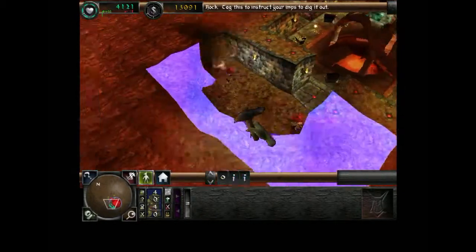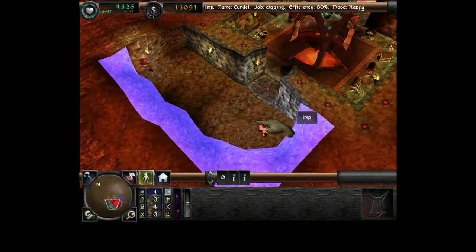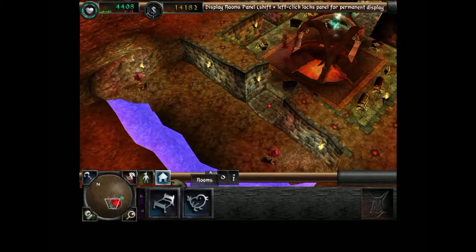You are ready to recruit more creatures to your cause. Lairs. A portal near your dungeon heart — to where your imps must dig. They'll claim this portal to be yours.